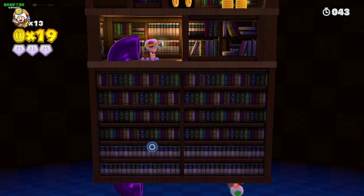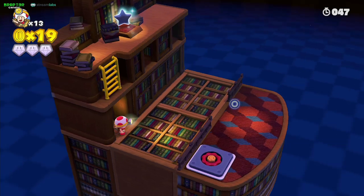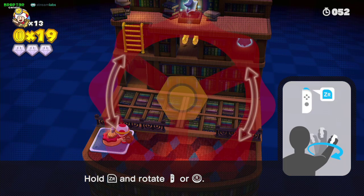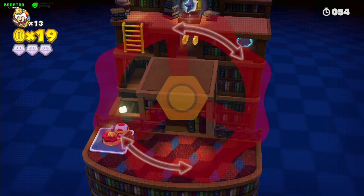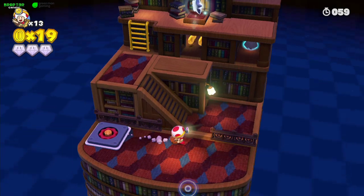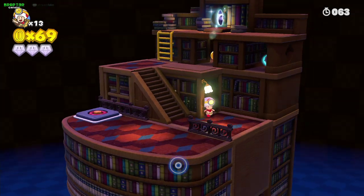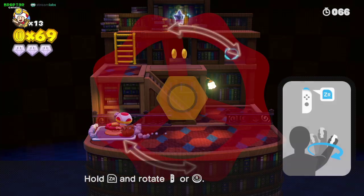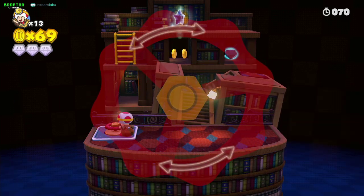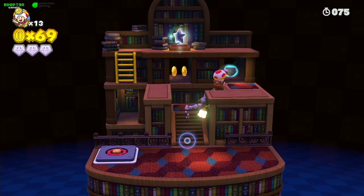Now we're back in the first section of the level. We're gonna use the gear here — whatever this is — to rotate the level so we're facing that way. We can get the golden mushroom. Spin a little bit more and leave it in this position so we can get our second gem.